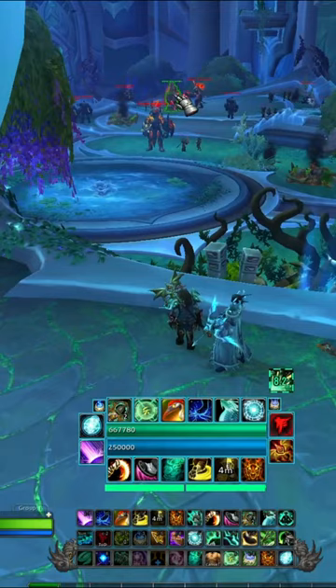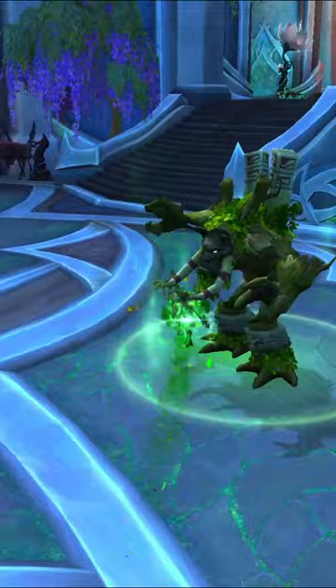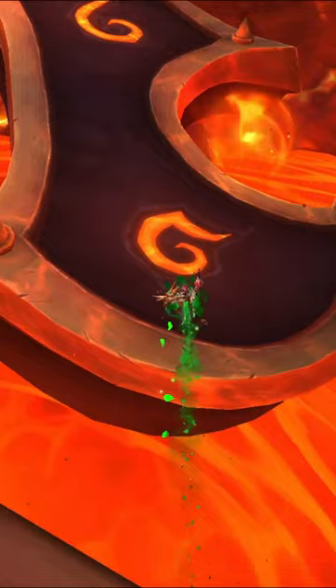Then, after clearing every raid boss in the raid, come back to the start, grab the first speed buff, run down through Gnarlroot and Nagira's fight rooms, making sure to refresh the speed buff as you will be needing it, head down the bridge towards Smolderon's fight room, but jump off onto this rune-marked ring.